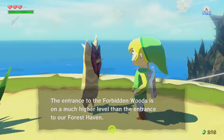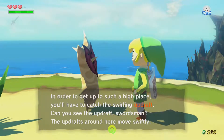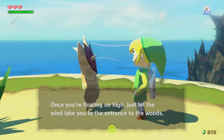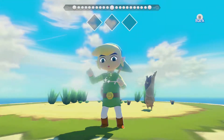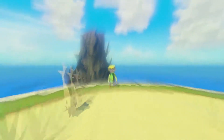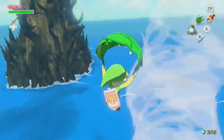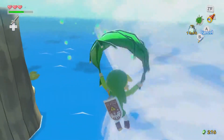The entrance to the Forbidden Woods is on a much higher level. In order to get up there, you'll have to catch the swirling updraft. You'll have to time your jump just right so that the wind fills your Deku Leaf and carries you into the updraft. Once you're floating on high, just let the wind take you to the entrance. Get into the cyclone, Link. Miss it completely, Link. Good job. You're about to die. Good night, everybody.